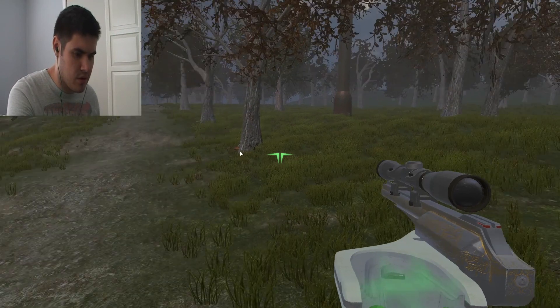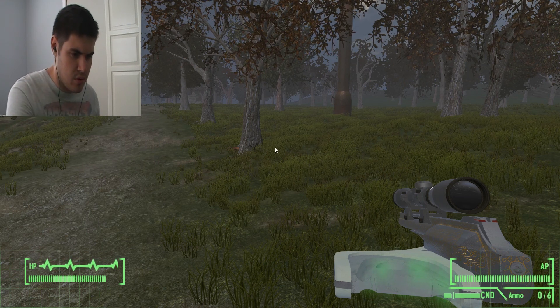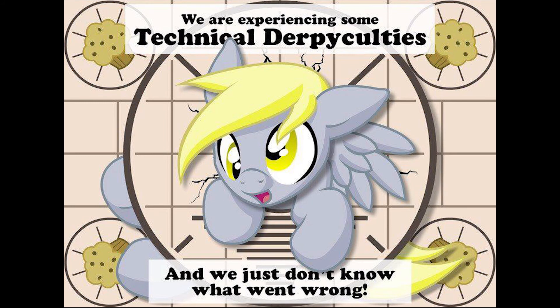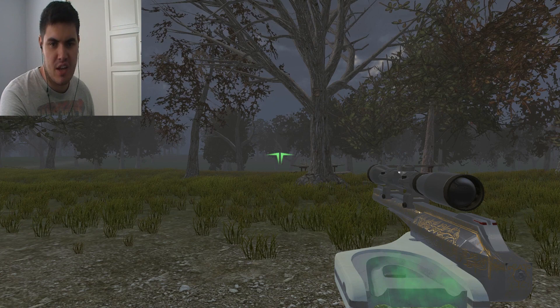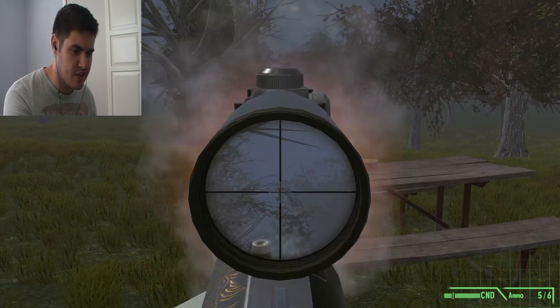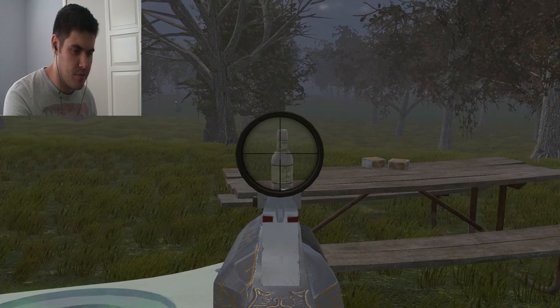He doesn't tell me that there's another one. Is there? The game froze. I'm back now — sorry, my game just completely froze. I just restarted everything and now I'm back playing again. So we're gonna do a little fun thing here — shoot the bottle and see if there's any actual physics. It doesn't destroy the bottle, but it does fling it off.